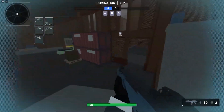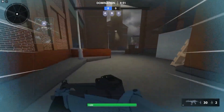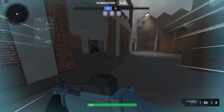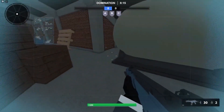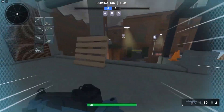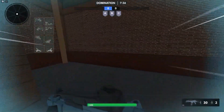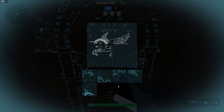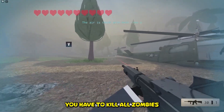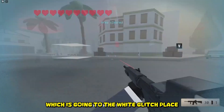In this part, we need to place the unicorn pieces correctly. If you put them correctly, you'll teleport. And in this part, you have to kill all zombies and follow all arrows. Then if you killed all zombies, follow the arrow which is going to the white glitch place.